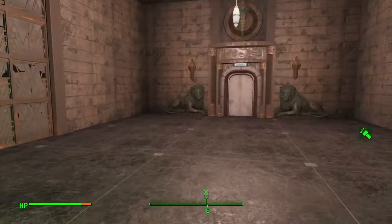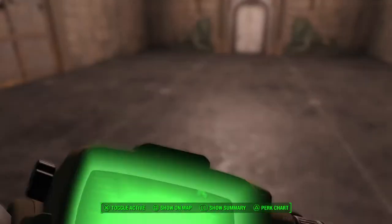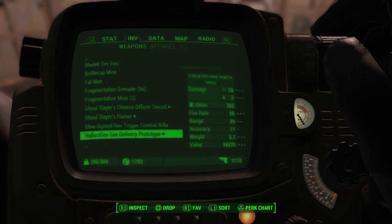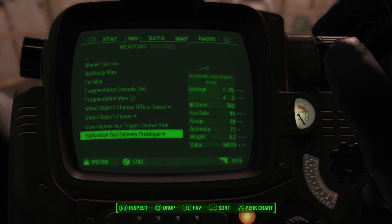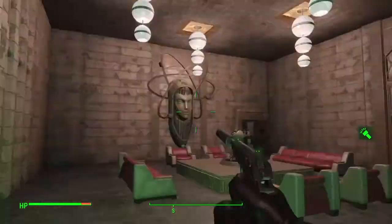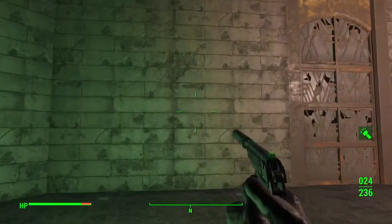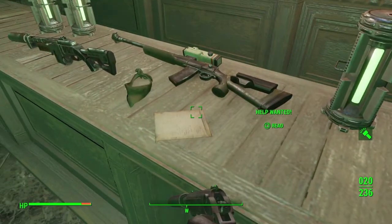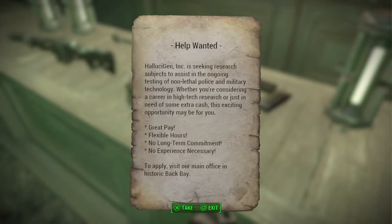Here it is. So you get all these weapons — you get the Deliver. This is pretty much like the Deliver, but it's got that green smoke to it. We have a help wanted poster: 'Lucigen Incorporated is seeking research subjects to assist in ongoing testing of non-lethal police and military technology. Whether you're considering a career in high-tech research or just need some extra cash, this exciting opportunity may be for you.'